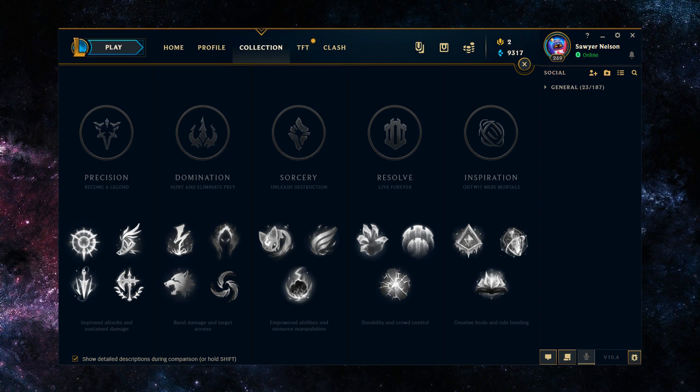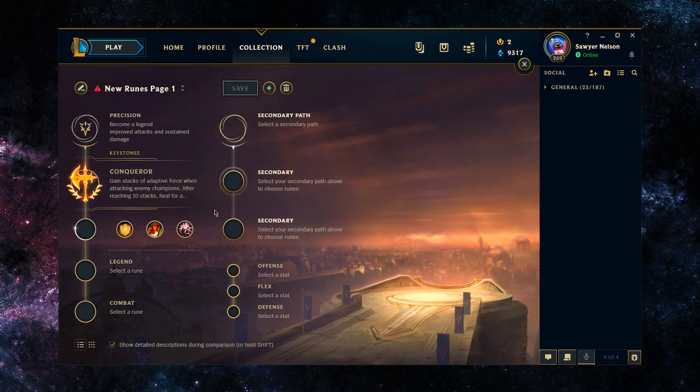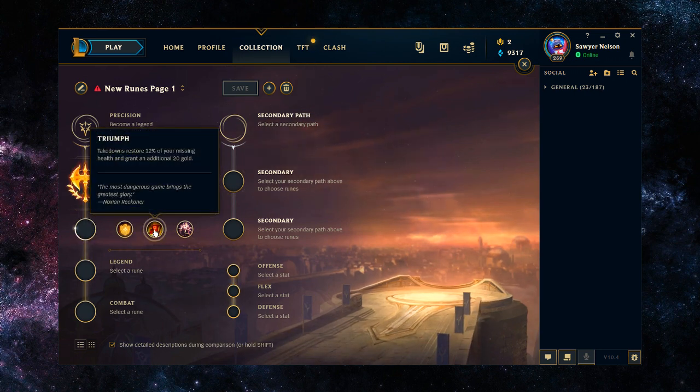Howdy gamers, let's talk about the runes for Rengar Top and Jungle. Starting off with top lane as it's the most basic and I feel like it's the most clear cut. It's going to be Conqueror, and then Conqueror is going to put you in the Precision Tree where your best option is going to be Triumph.